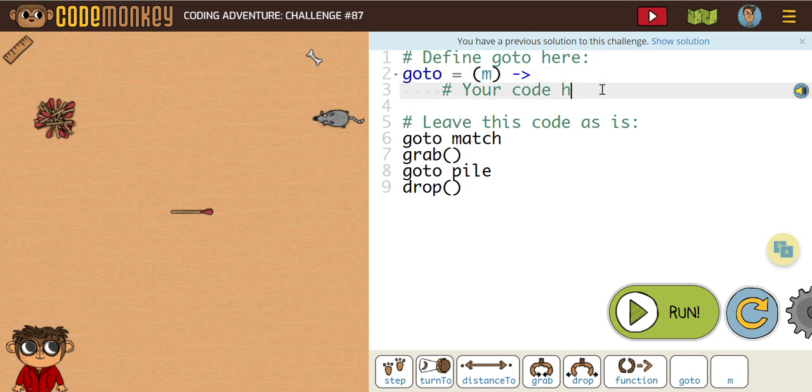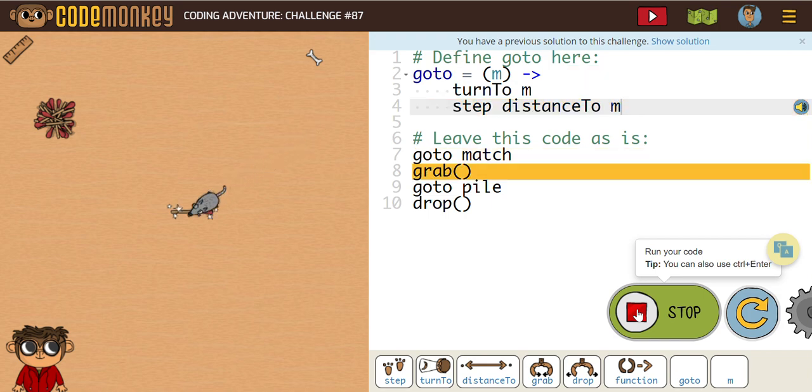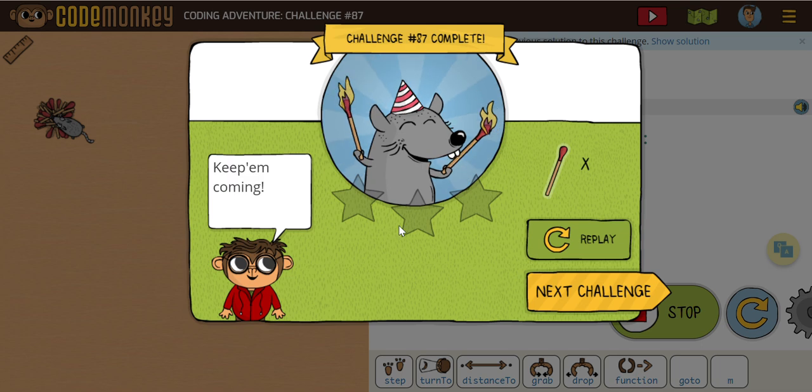What are we going to do here? We're going to need a turn to M, and then we're going to need to step the distance to M. That's what we want every time we have that M function going. Let's see if this works. There you go — pretty good, and that obviously gives us our three stars.